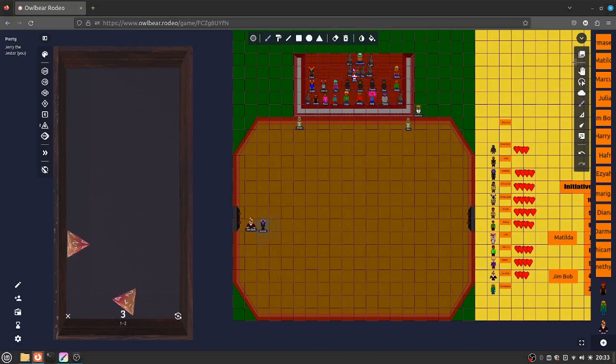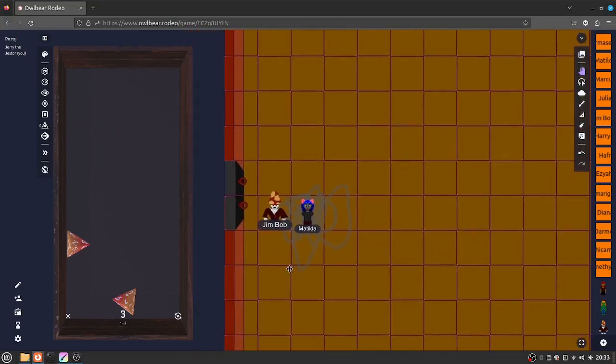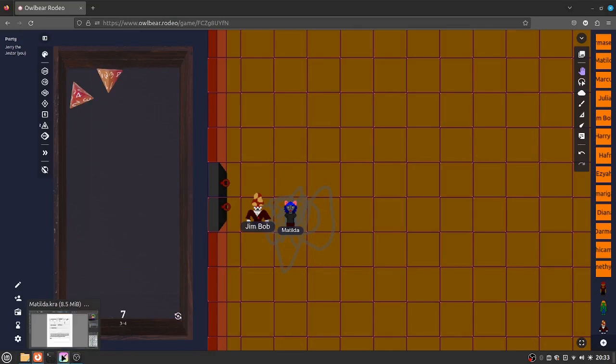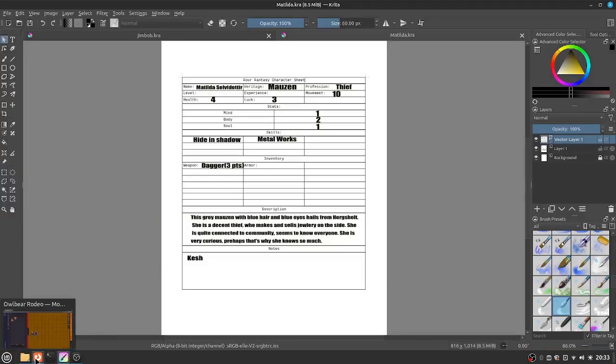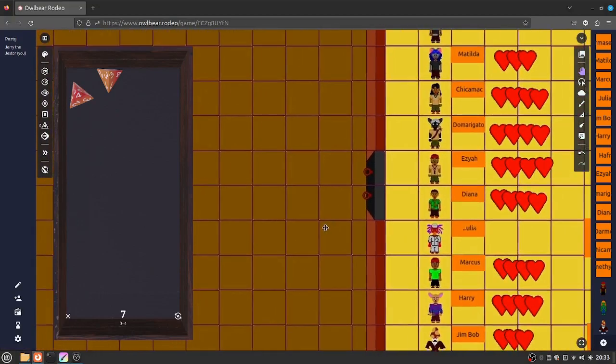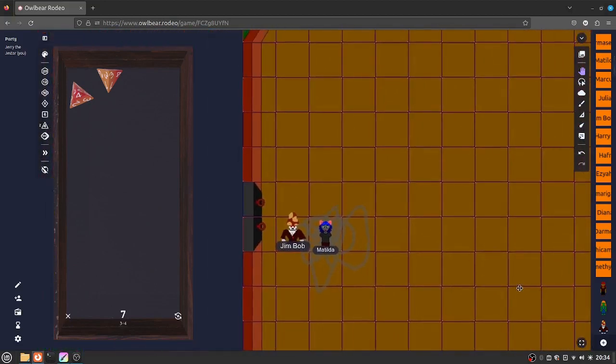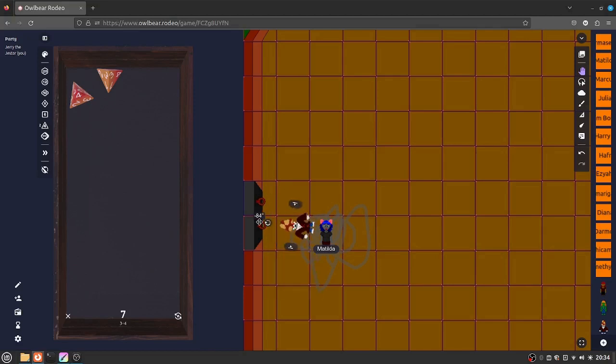So Matilda — you got to watch it. Let's zoom in a little bit. Now it's Matilda's turn. She has two dice — she's going to try to hit him. There's a four, so she hits. And that is three points. So let's see what Jim Bob's hit points are. Remember, hit it has — Jim Bob, well he got in some spore hit points there for a few seconds. So he's down. She takes him down.